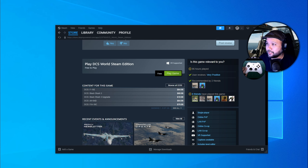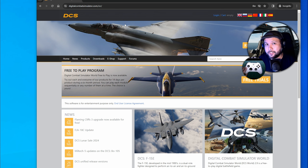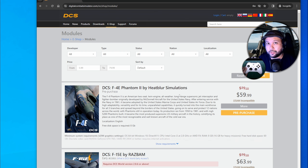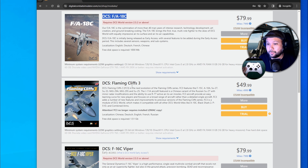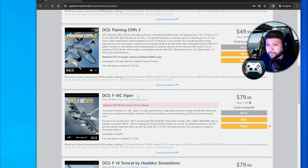The second way to play DCS is DCS World Standalone Edition, found on the Digital Combat Simulator website. There are at least two benefits: the ED Rewards program, which lets you earn points toward your next module purchase, and the free two-week trial program on participating modules. For instance, the DCS FA-18C is available for two weeks free, and the DCS F-16C can be trialed separately for two weeks as well.